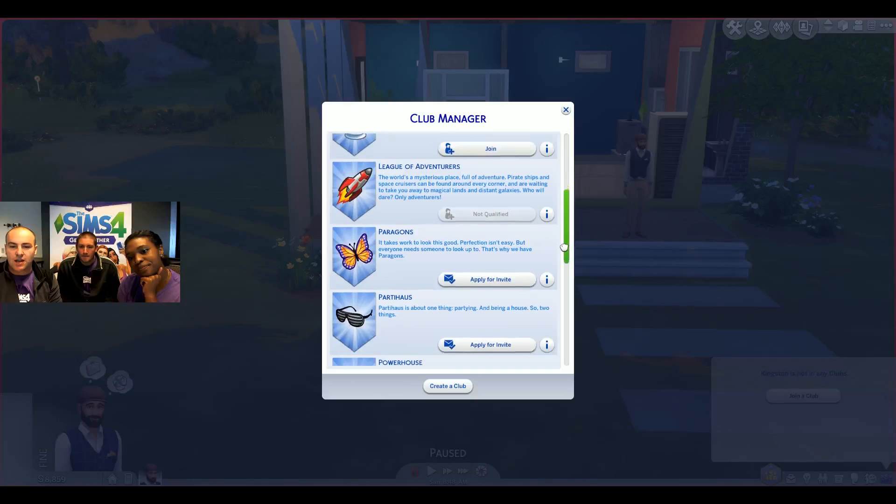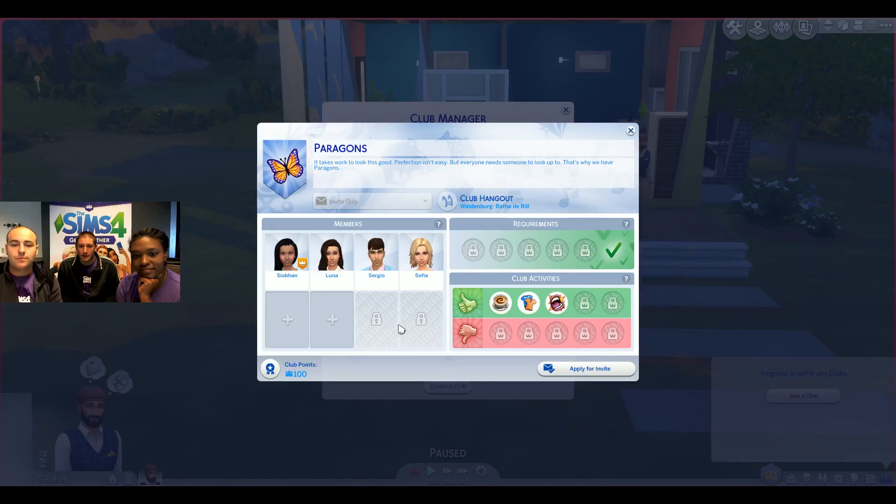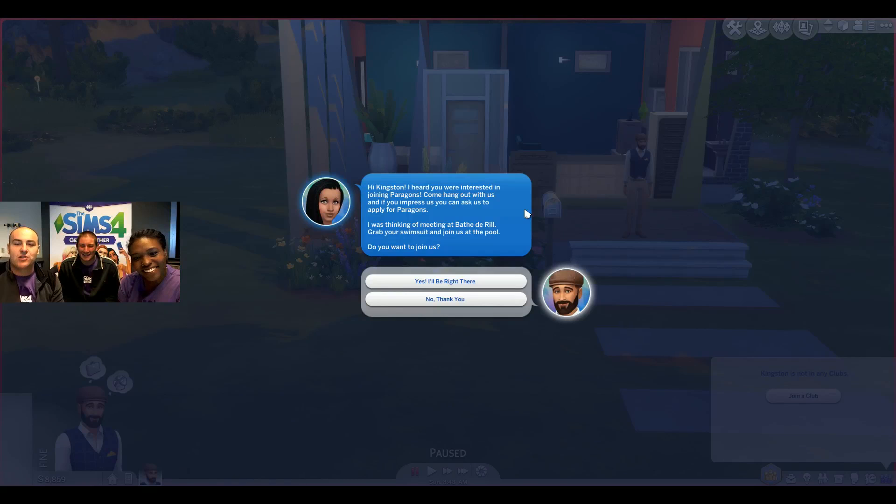Let's check out the Paragons. If we go into the details, we can see their icon up top — the little icon above their head in the world that represents the club — plus a bunch of various activities and members. It was really important to us that clubs are lightning quick to get into. You just click a button, pick the one you want, and they're going to invite you.